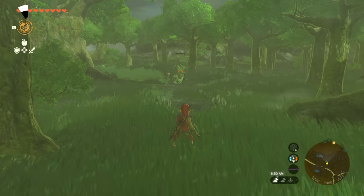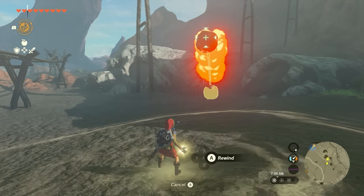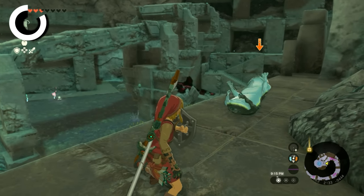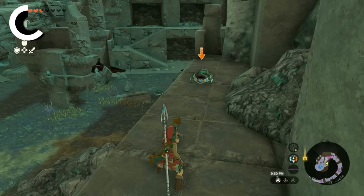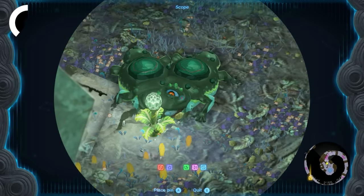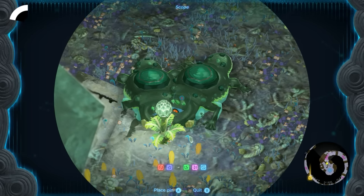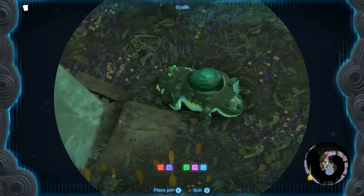Little Froxes are practically harmless. Usually encountered in groups, they will attempt to jump at you. You can parry these assaults to flip them onto their back, or just wipe them out with any attack before they even have a chance to threaten you. Something interesting about Little Froxes is that they actually eat Bright Bloom Seeds that are activated near them, which can be really problematic if you needed them to light up the area.